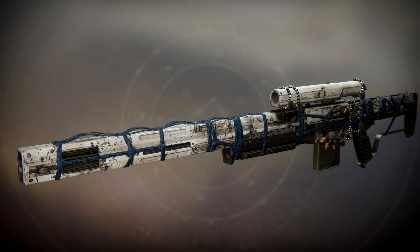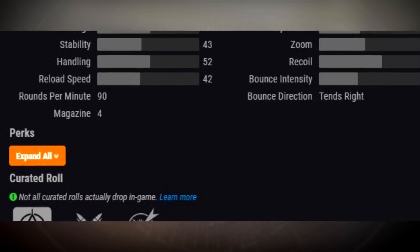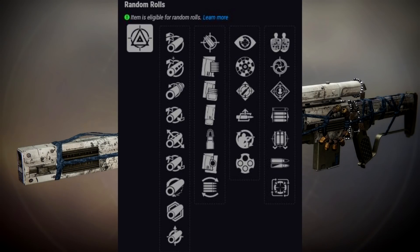Next up, we have the Tranquility Legendary Kinetic Sniper Rifle. This belongs to the Adaptive Frame 90 rounds per minute archetype — the same archetype as the Beloved, which is a super highly used PvP weapon. Stats-wise, the Tranquility actually has better range, better handling, and better reload speed than the Beloved — that's not bad at all. Moving on to the rolls, we have great PvP options. In the first column, No Distractions and Outlaw; in the second column, Snapshot Sights is here as well, potentially Box Breathing. The PvP roll is going to be No Distractions plus Snapshot — a pretty darn good combo.